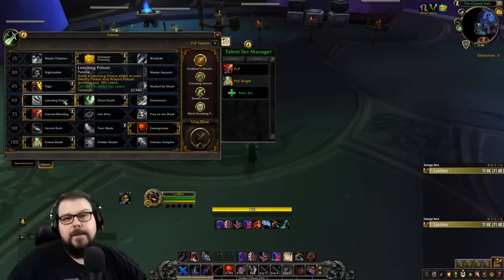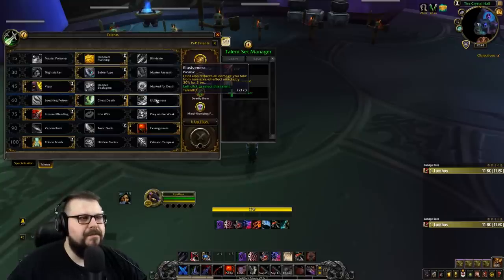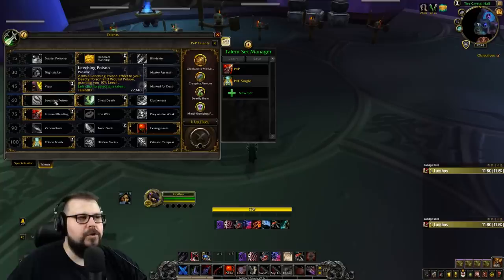This row is going to be optional — it depends on your playstyle. I don't recommend Elusiveness unless there is some specific damage that comes very often and that you need to avoid, otherwise it's mainly for PvP. I recommend running Cheat Death — it's going to save you from dying in a lot of situations, but remember it has a six-minute cooldown. Leeching Poison can be good if you're doing content that doesn't have mechanics that can easily kill you — it can help sustain your HP and help your healer out.